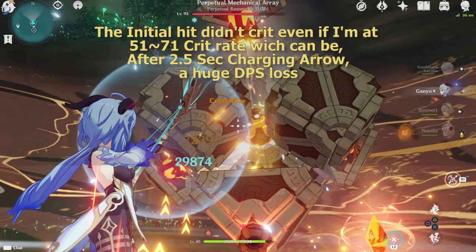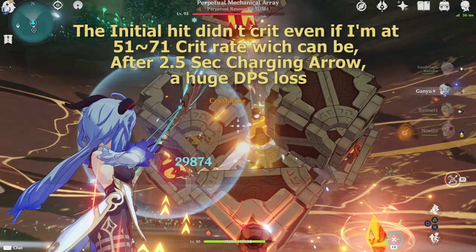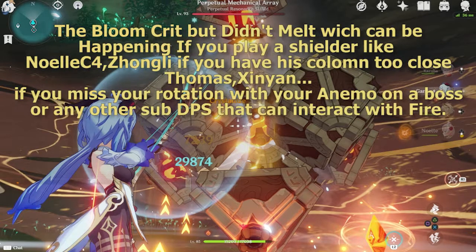The initial hit didn't crit. Even if I'm at 51/71 crit rate, which can happen after a 2.5-second charging arrow, it's a huge DPS loss. The bloom crit but didn't melt, which can happen if you play a shielder like Noelle C4, Zhongli — if you have his column 2 close — Thomas, Chinyan, if you miss your rotation with your animal on a boss, or any other sub-DPS that can interact with fire.